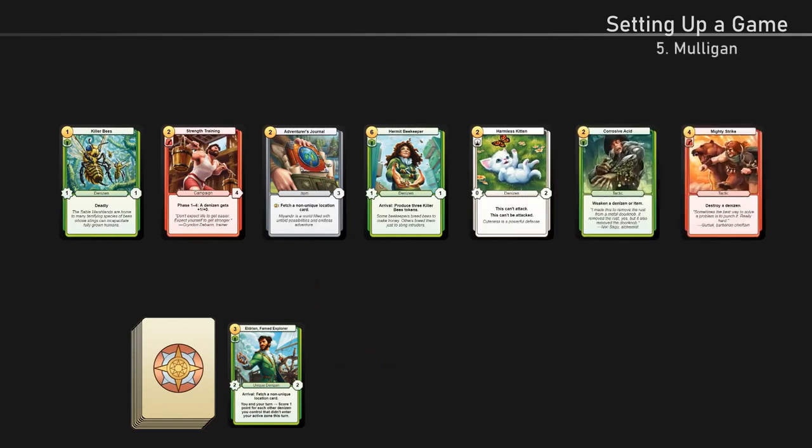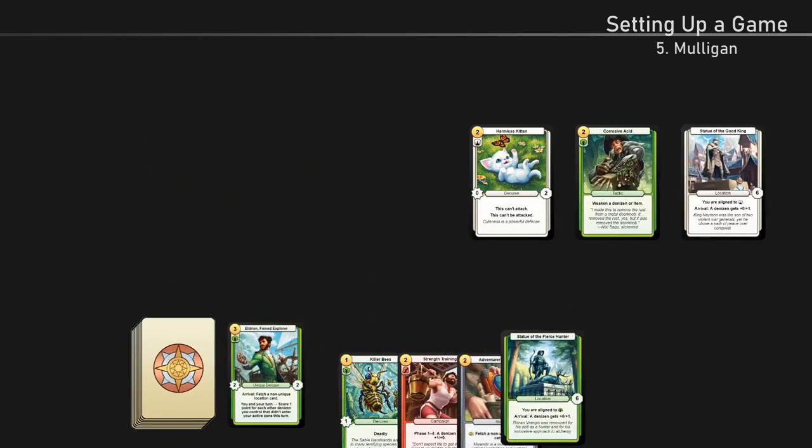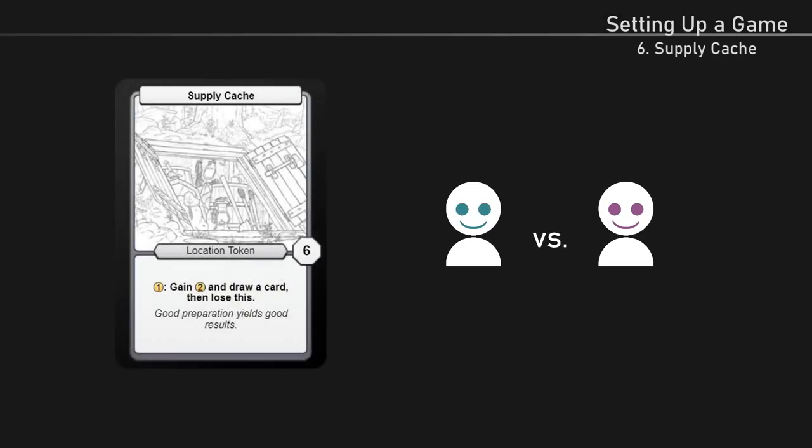5. Complete a mulligan. To do this, put any number of cards from your hand on the bottom of your deck, draw back up to seven cards, then shuffle your deck. 6. If it's a one versus one game, the player going second produces a supply cash token — a special location given to the second player to make up for the disadvantage of going second. Once everyone is ready, the game begins.